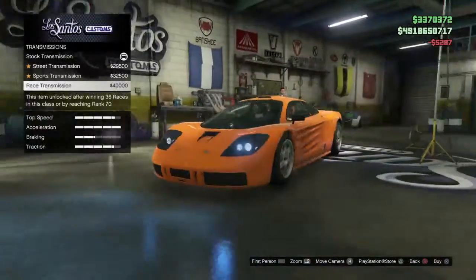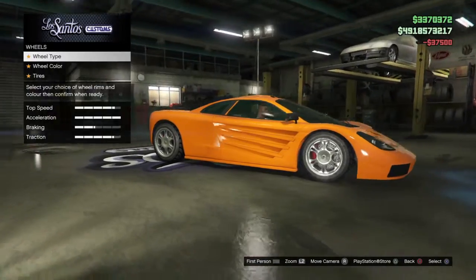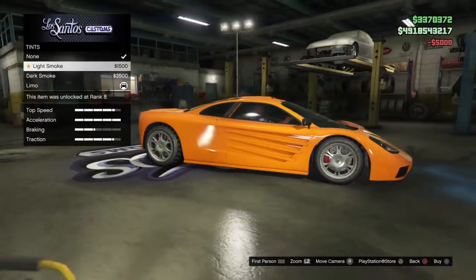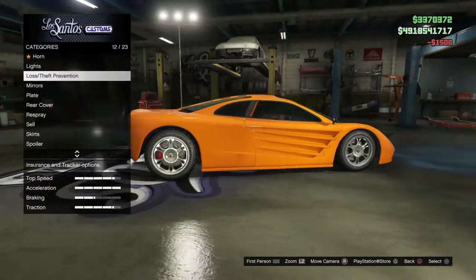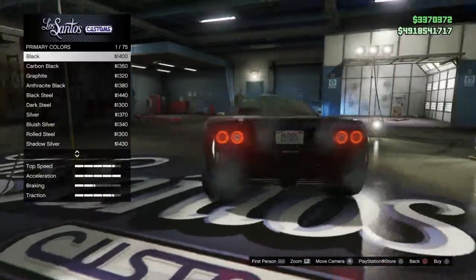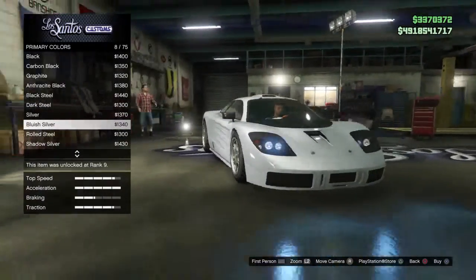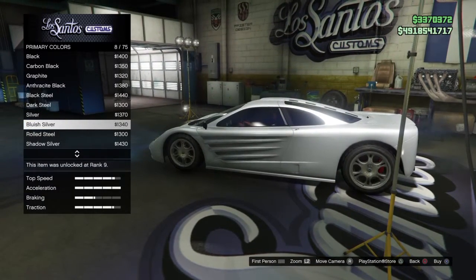Turbo - yeah obviously. Wheels - I might keep them. Let's just put bulletproof tires on and then we'll change it later. Actually let's go for light smokes. Then if we go back to respray - let's look at metallic. Like that sort of silver looks really nice, but I sort of got that color for my super one.